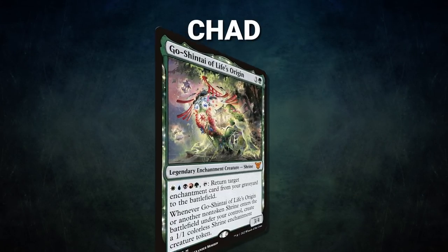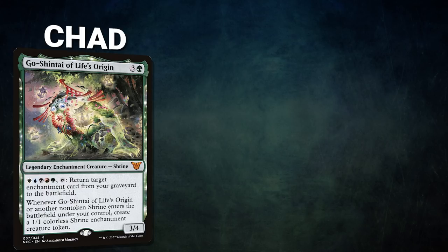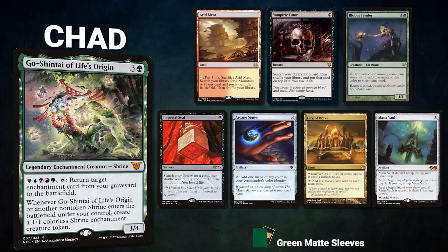Next, we have Chad piloting Go-Shintai of Life's Origin. This is a Shrine tribal deck that attempts to grind people down by abusing its commander's ability in conjunction with Shrine's powerful triggers. Chad's opening hand contains an Arid Mesa, Vampiric Tutor, Bloom Tender, Imperial Seal, Arcane Signet, City of Brass, and a Mana Vault.